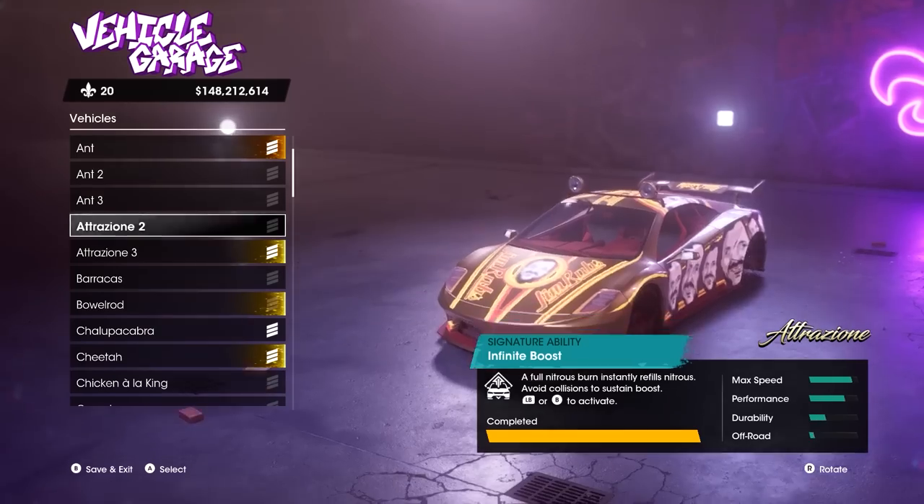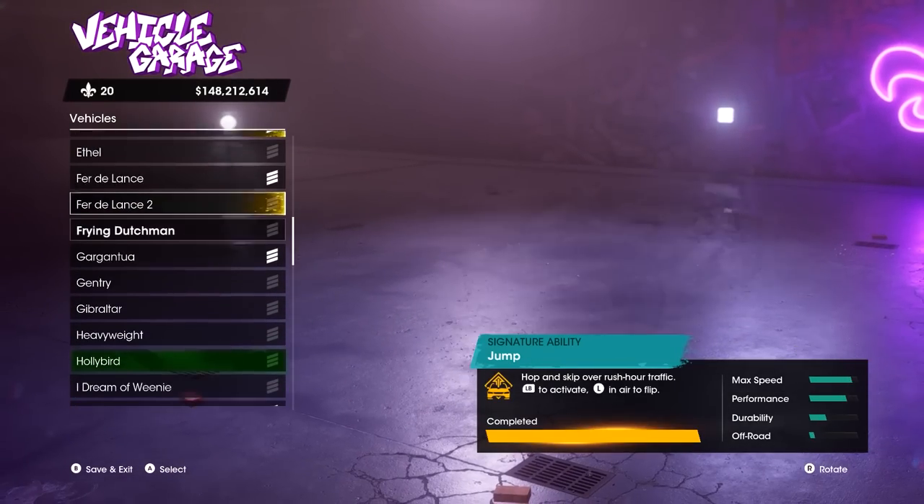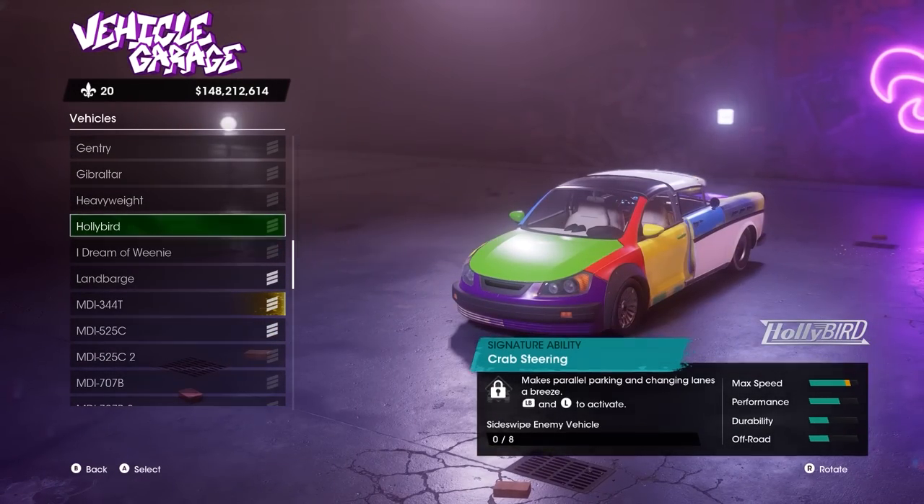Alright, for the next real step, open the garage and pull out the Hollybird from the front-to-back cosmetic pack. You'll finally know if you performed each step correctly up to this point if the vehicle's name is highlighted green.